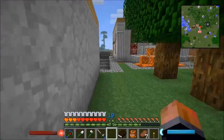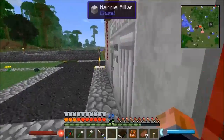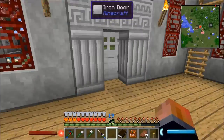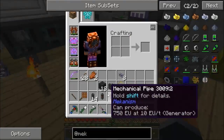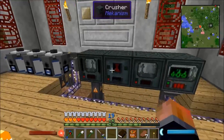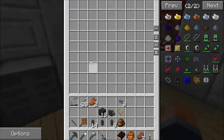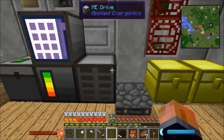I had a play with Ender IO and made an ME network, then tried powering it off an MFR bioreactor. In previous versions the bioreactor has an area at the top and bottom - nine slots at the bottom and it only allows one stack of each individual item at the top. That doesn't seem to work here; it was just filling all nine slots with one thing. So I need to sort that out - I'm not going to use that just now.